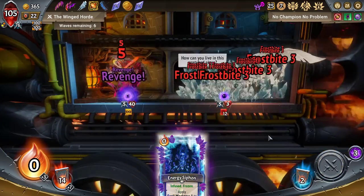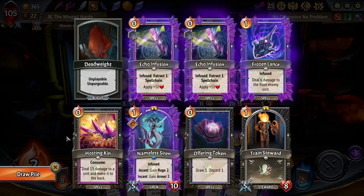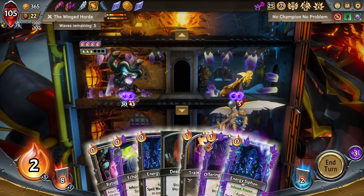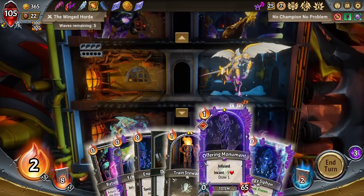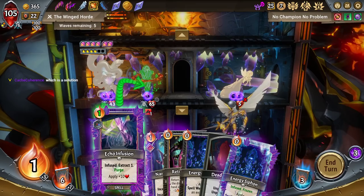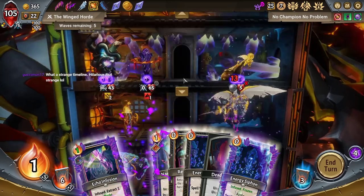Foolish. This run is losable even though it seems like it shouldn't be. Because I don't have — there's a world that exists on this run where I end up having to Frozen Lance heavies to death. That's a little scary. Keeping Frozen Lance in this run is actually very important. Very, very strange position to find ourselves in today.